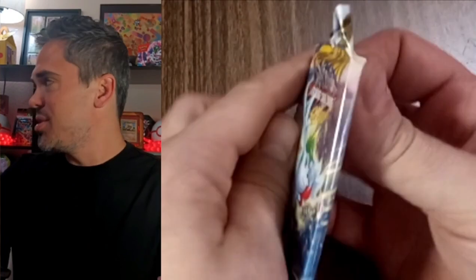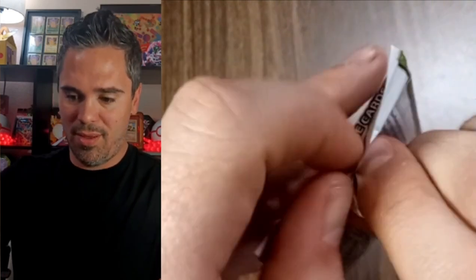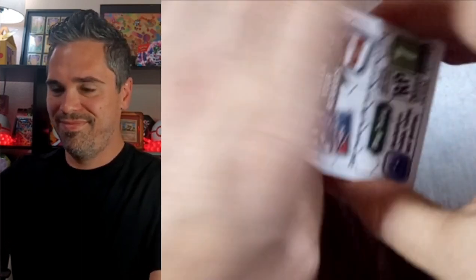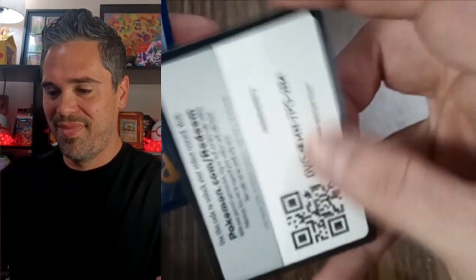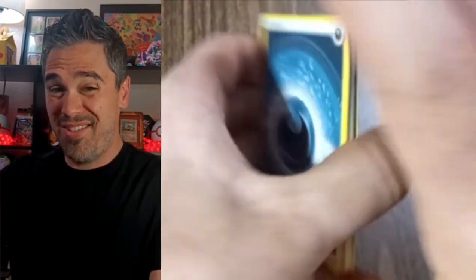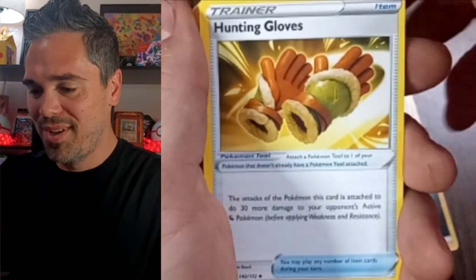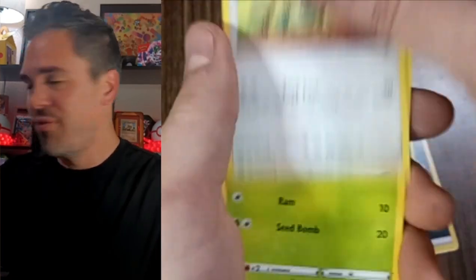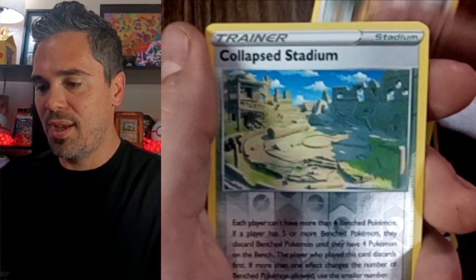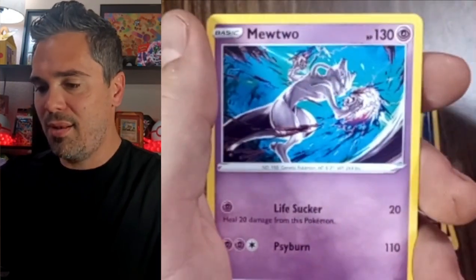Brilliant Stars, baby! Brilliant Stars is gonna save us — we all know about that Brilliant Stars saving the day. Maybe we get something from the gallery. Energy. Huntail. Starly. Farfetch'd. Exeggcute. Grimer. Sneasel. Bidoof. Reverse Collapsed Stadium. And Mewtwo non-holo. The cameras are going slow, the pulls aren't there, I'm tired y'all.